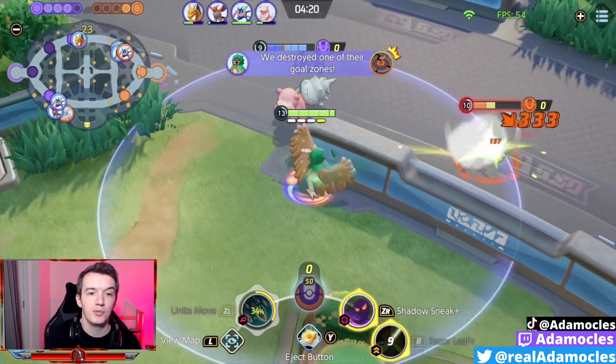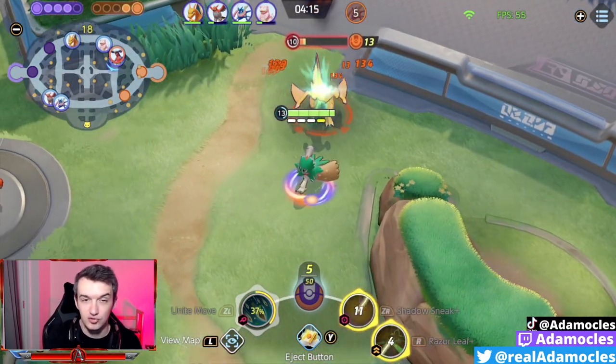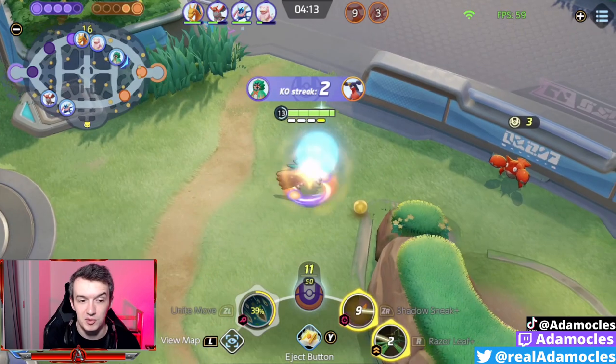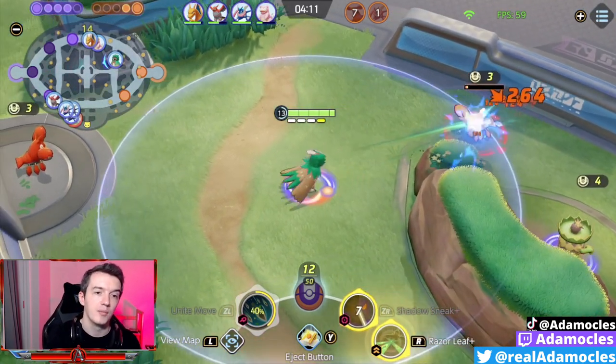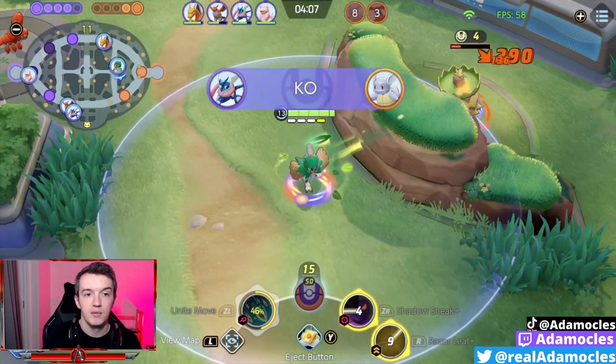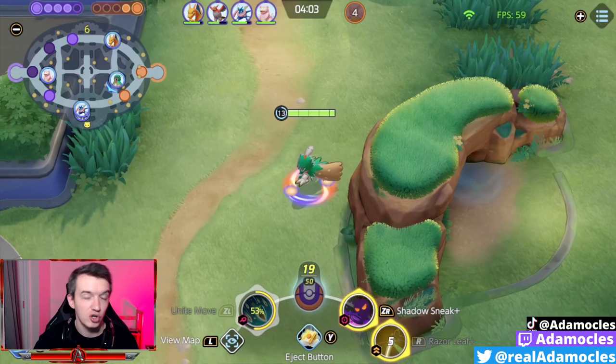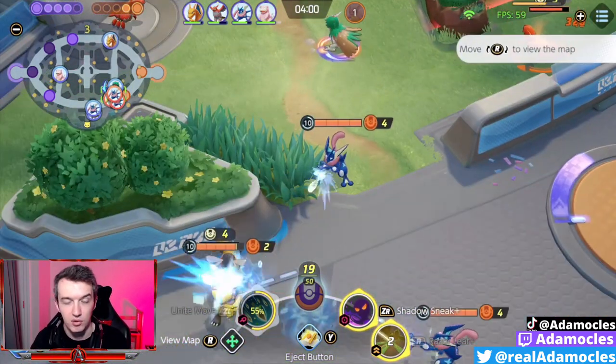The way Decidueye works, like I said before, is if you get caught out in a straight-up 1v1 and you can't kite someone out like a Garchomp or something, you're going to get KO'd straight up. Being able to double-check that there is safety and nobody is waiting to gank you is monumentally important.